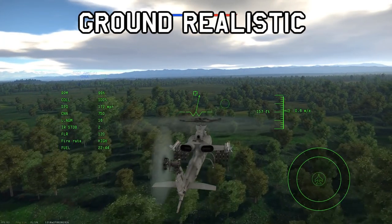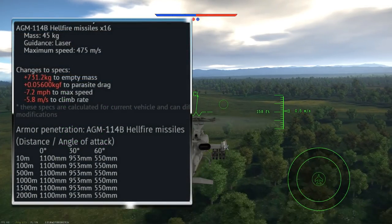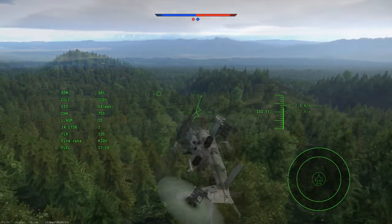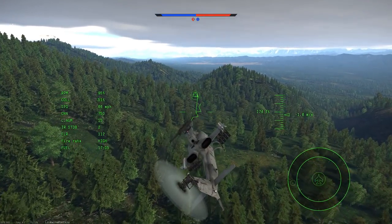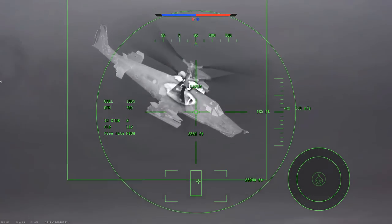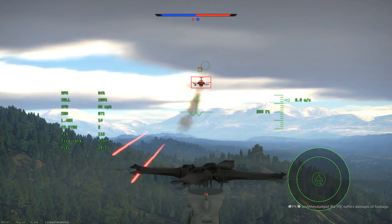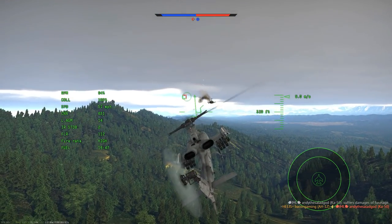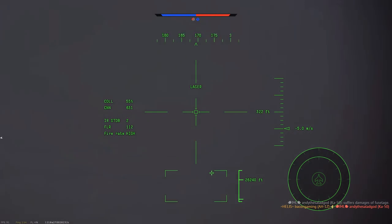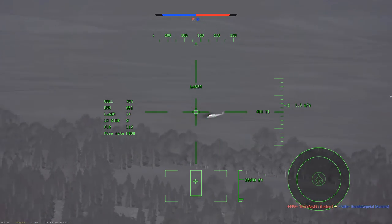Starting off in ground RB, taking what I would consider my standard payload: 16 of the AGM-114B Hellfires, two AIM-9Ls, and the 20mm cannon with air target rounds. In this game, my main plan was to go up onto this hill line and try to kill enemy helis. First target is a Ka-50. I fire a Hellfire at him but it doesn't hit, and he gets close enough that I resort to using the gun. Luckily, I'm able to take him down before he does any damage to my helicopter — a fairly decent engagement. Eliminating a Ka-50 is something my team on the ground will likely be quite happy about.